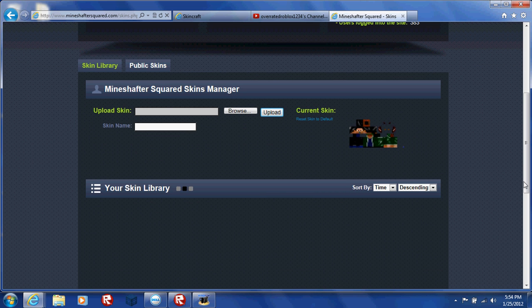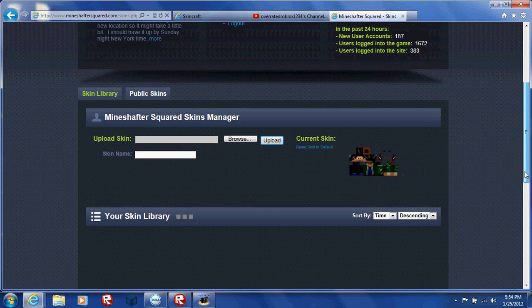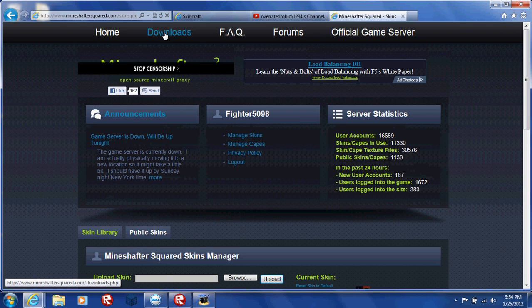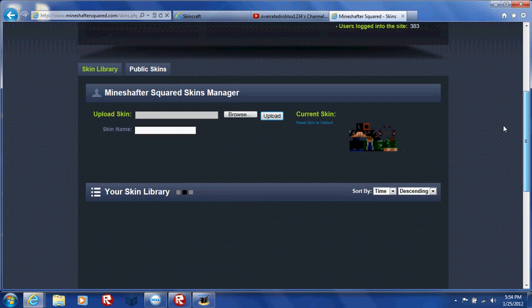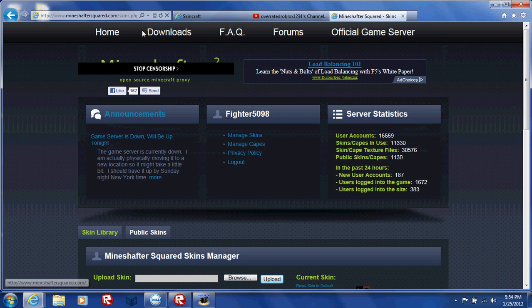But if you're finding the skin is not popping up or not working — if you are a non-premium user, then you must watch this. You can access your skin library. Once you've done that, make sure you make a Minecraft account first, then sign up. Otherwise it may not work at all. You can do it in both ways, but you have to sign up for minecraft.net — I'll put a link in the description for that also.